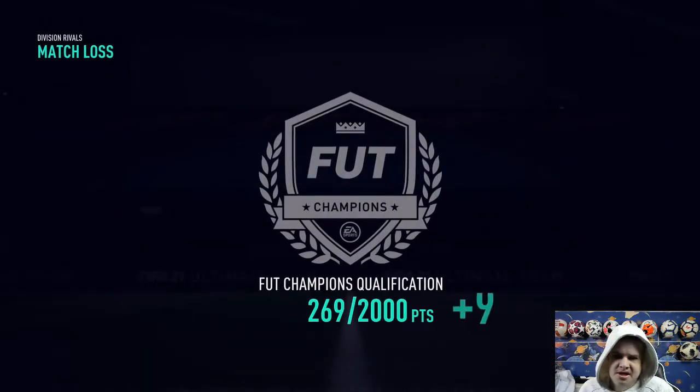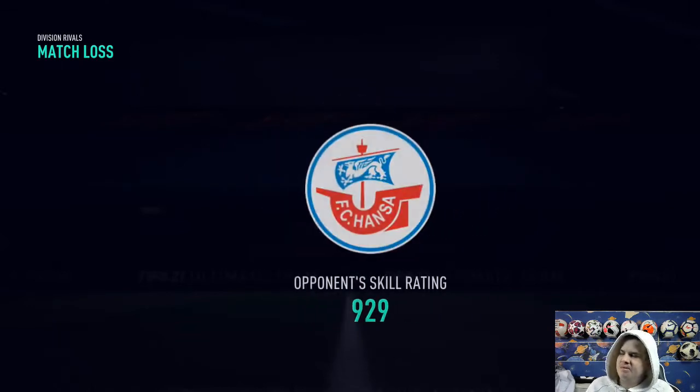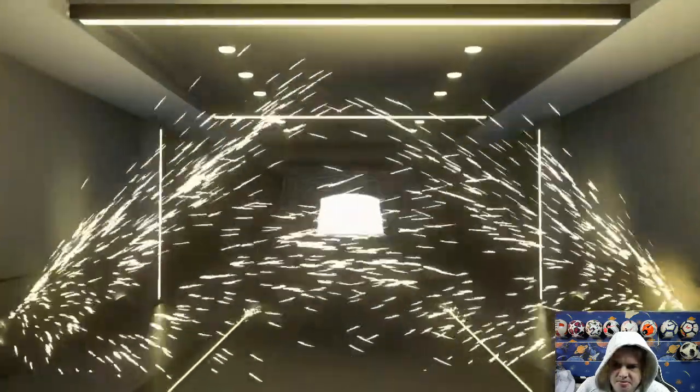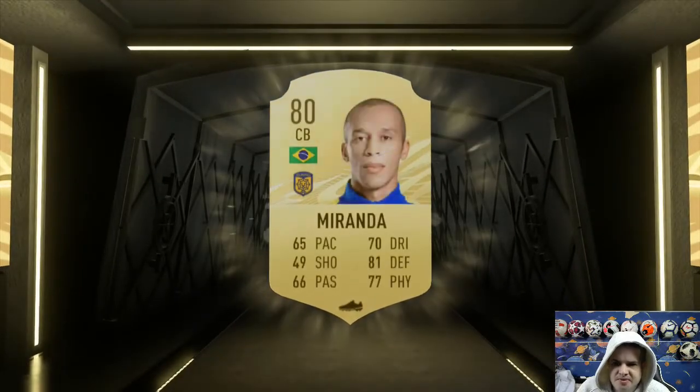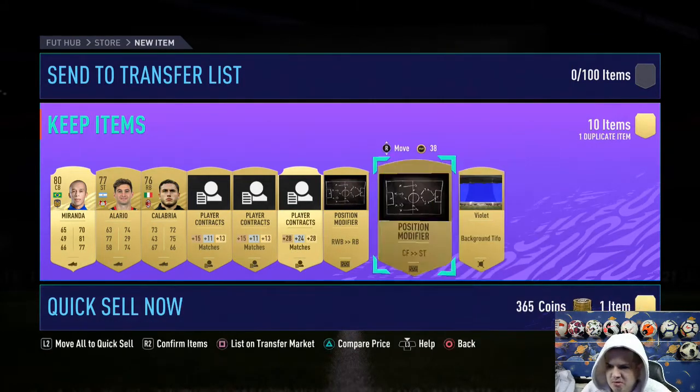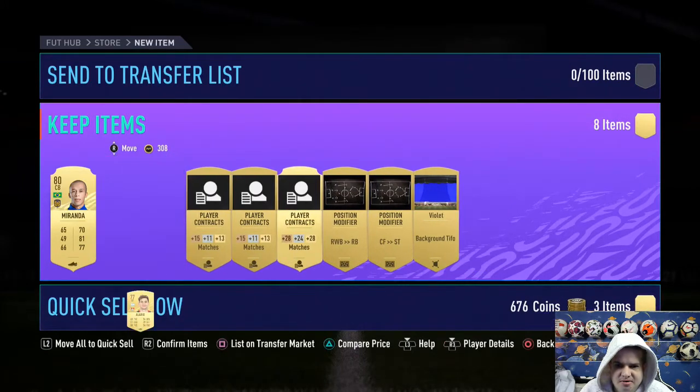We go on to the next episode, but before we do that we've got one gold pack to open. I'm going to go for one of these 150-coin ones. Flash — 80-rated Brazilian, I don't think it's a walkout. We've got a thousand coins, we take that. Quick sell all these players and we take the rest — that gives us another thousand coins. But anyway guys, I'm glad to bring this video to an end. You know what to do — give us a like, subscribe if you enjoy it. Subscribe for more. Thanks for watching. Ciao ciao.